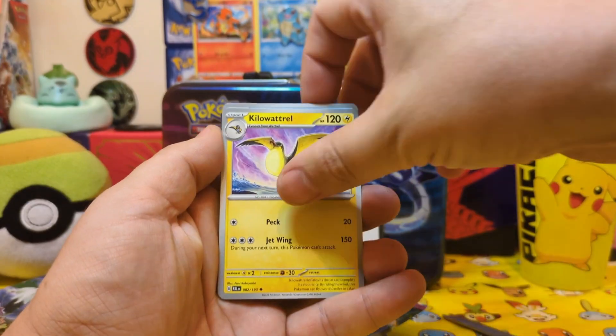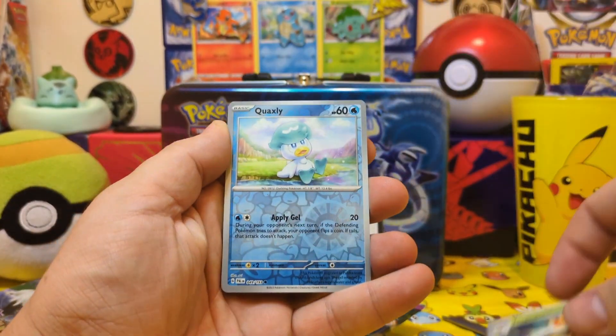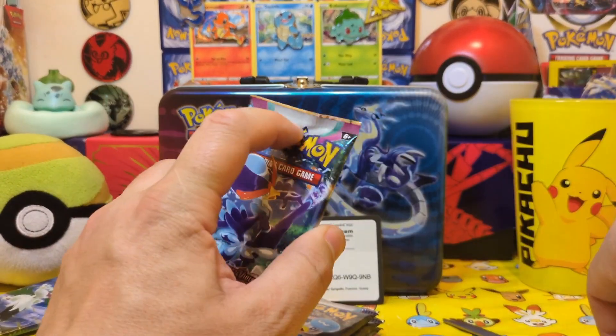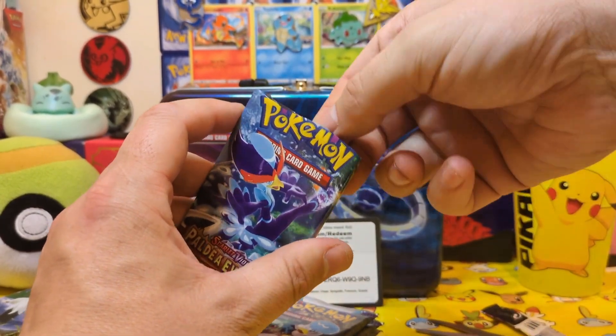Harpig, no holo. I believe it is only the Silver Tempest that you can get God Packs on in these. Reverse holo Quagsire, and Boss's Orders rare. Pack number two of six, and two of two of the Paldea Evolved.